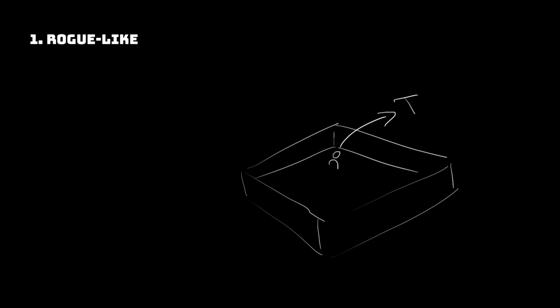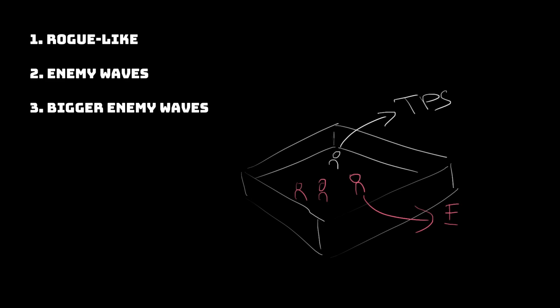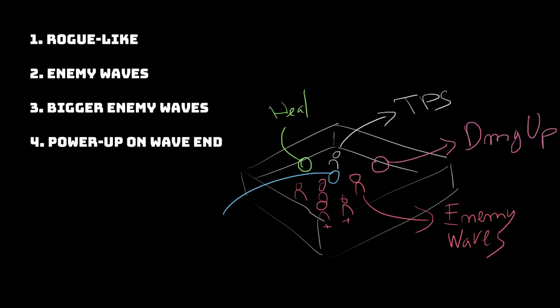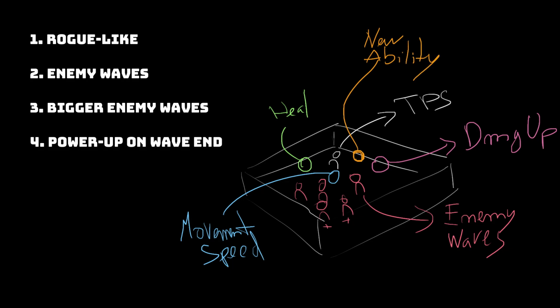I guess it's like riding a bike — you actually never forget it. I want to do something simple for this game, like a roguelike, where you have a bunch of enemies and waves will become bigger and bigger. At the end of each wave, you get a power-up that will heal, increase damage, or move faster. And every three waves you complete, you get a new ability, until we have a maximum of seven abilities — that is, if you can reach that far.